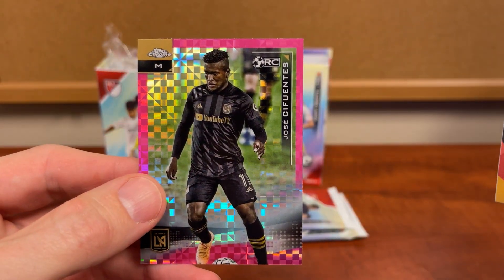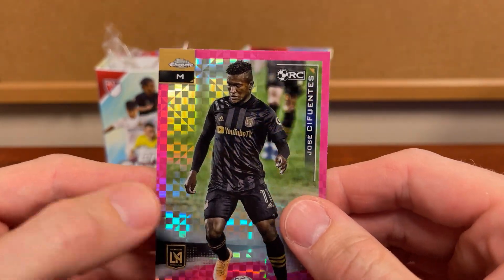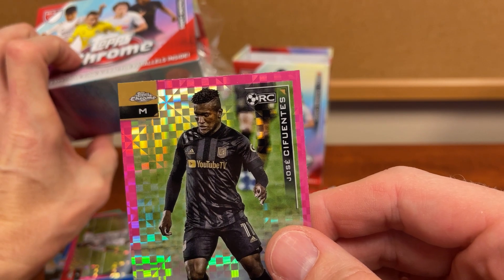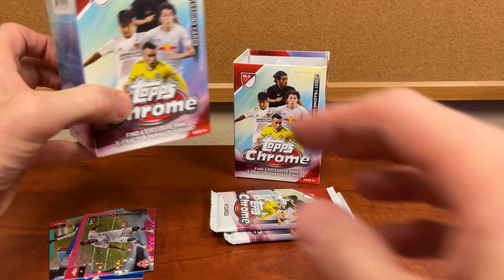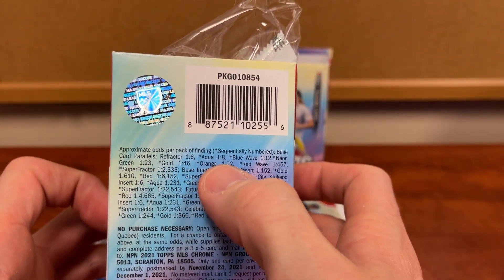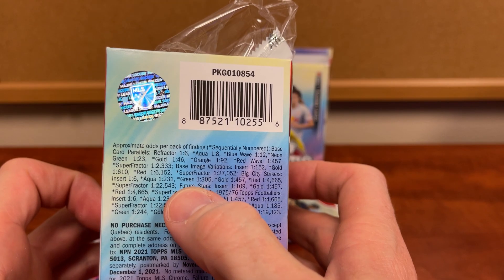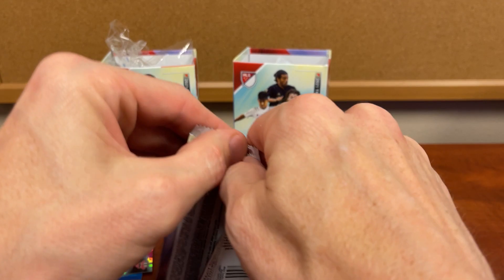Monaco. Getting the rookie — I mean, really, that's all that was guaranteed in here was the extractor. It's so funny — extractors end up almost becoming common. I like to check the odds: we have gold parallels, aqua, blue wave — so they're not too rare until you're getting to some of these other ones. I'll check them out when we're done.